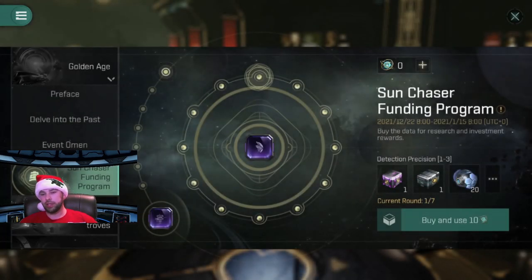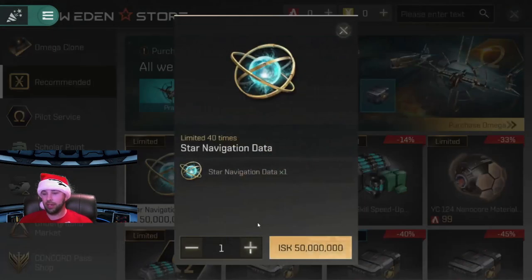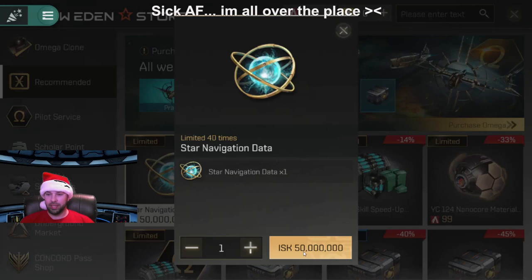There is a very large chance you'll get it just by completing that event. But if you do not complete that event, you're going to be probably paying around 360 mil for the last two star systems here. Now, you can buy individual star navigation systems, or star navigation data, for 50 million ISK.